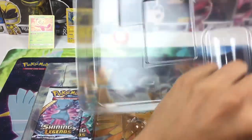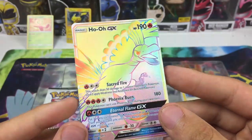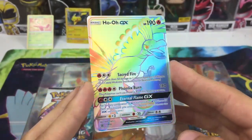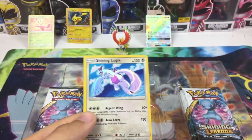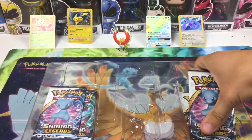This one is the Celebi — really really cool, shining Celebi, I'm really hyped about that. And here's a Ho-Oh but I still don't want to break it — secret rare hyper rare Ho-Oh GX, really really cool. And my favorite of all: the shining Lugia. That is really really cool, now I have three Lugia cards.